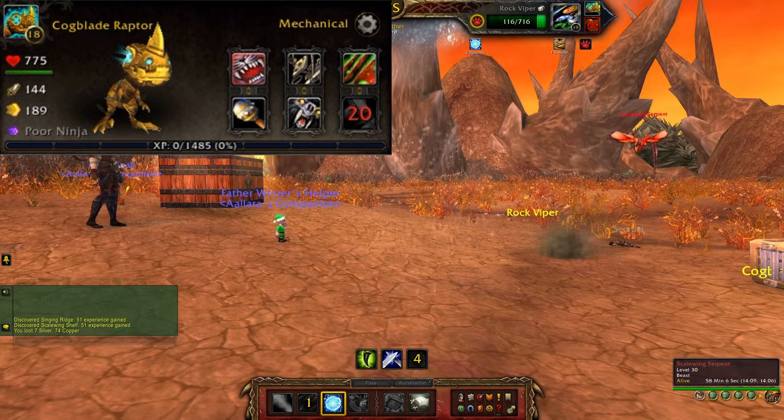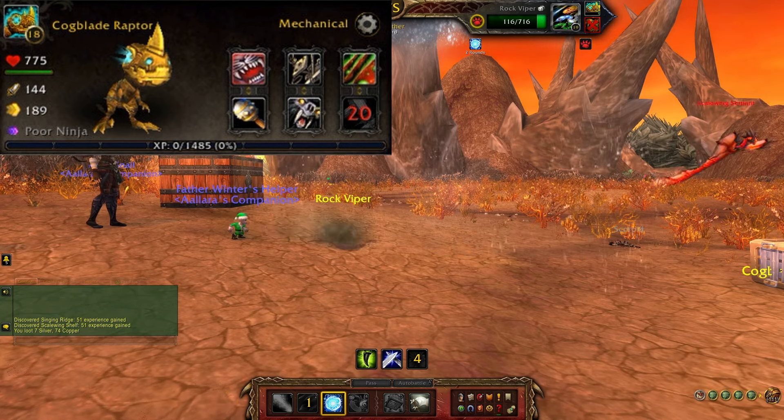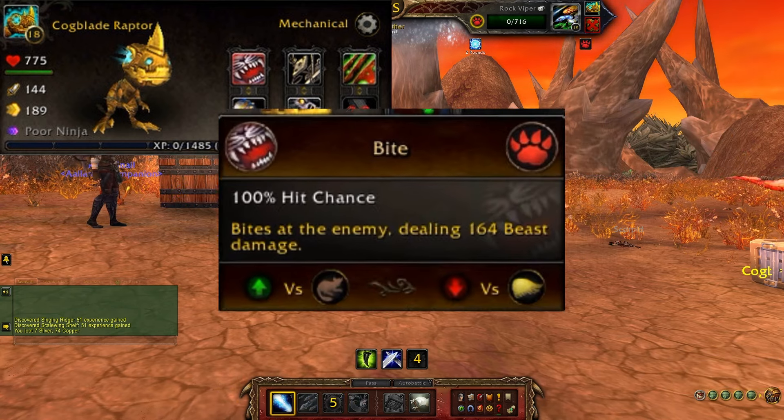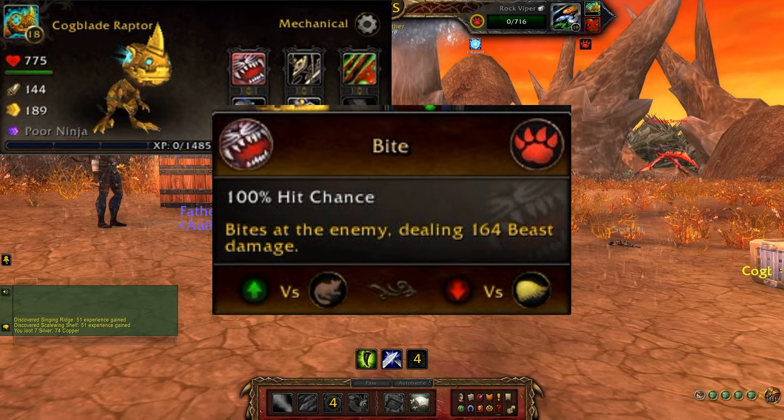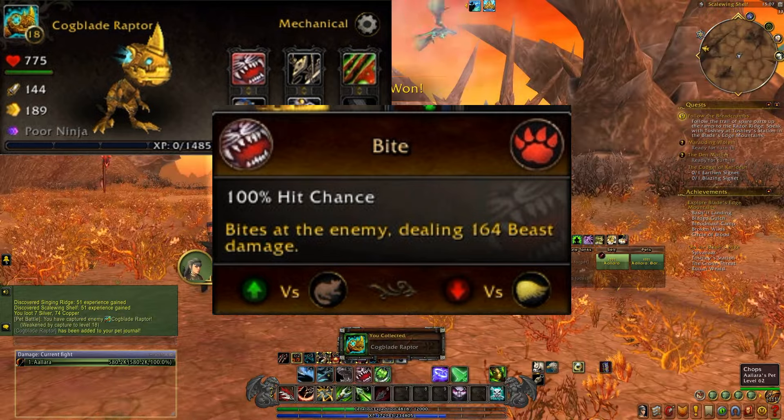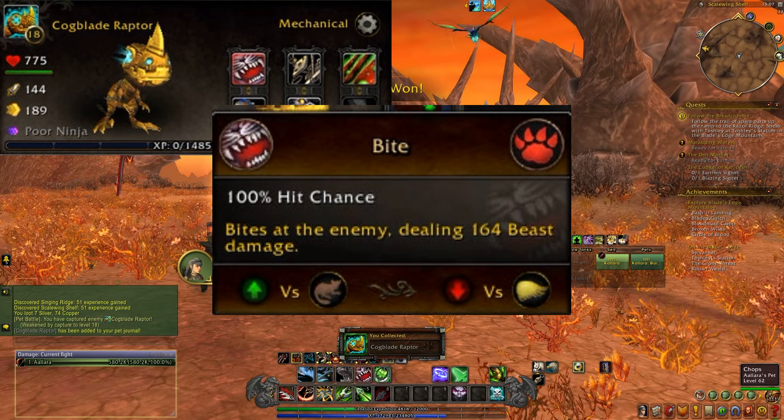The Cog Blade Raptor is a mechanical type battle pet. The first ability we have is Bite: a 100% hit chance bite at the enemy dealing 164 beast damage. This is good against critters, not so good against flying.